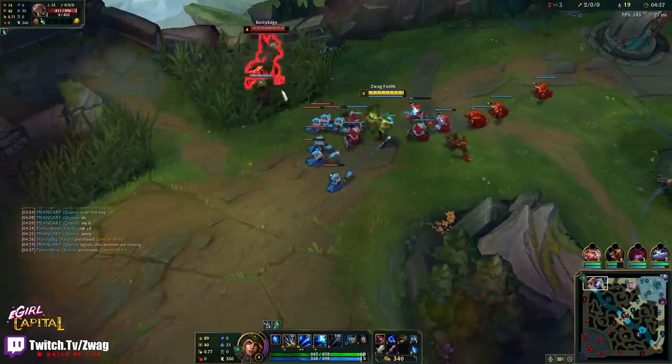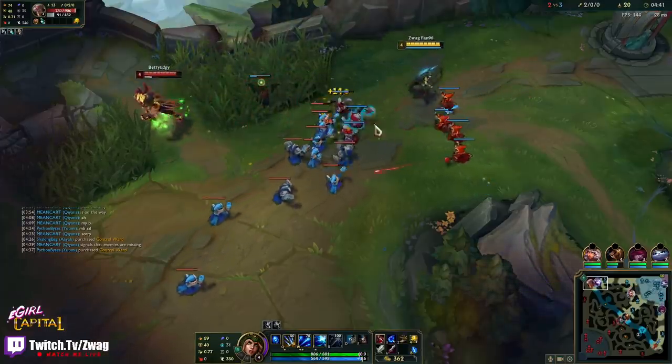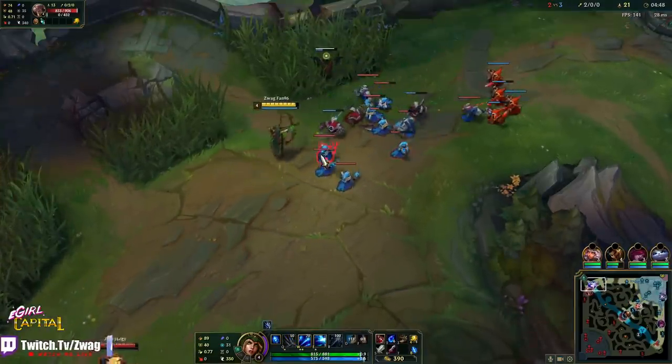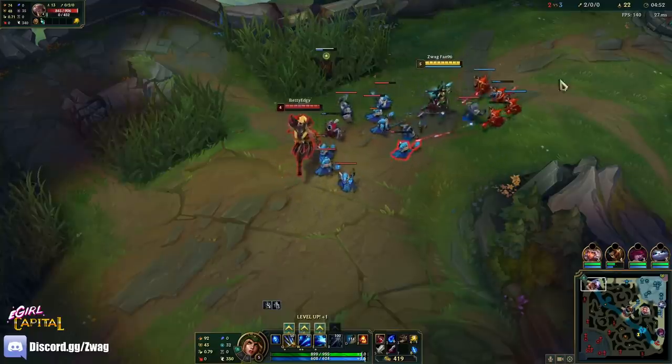Every time we're glowing green, we just auto-attack him for that free stack. Come here — come give Ashe her health. Got a runner.